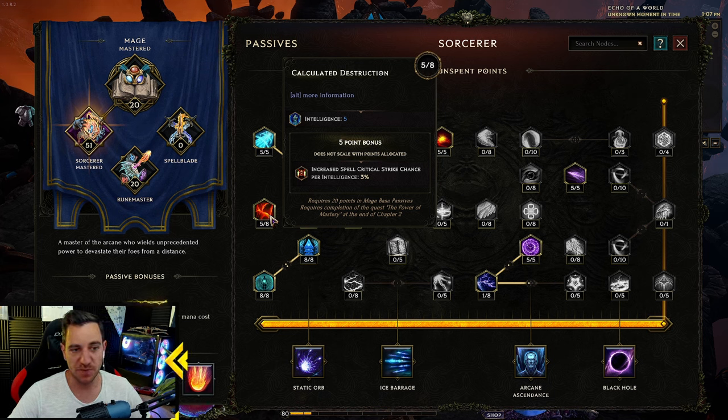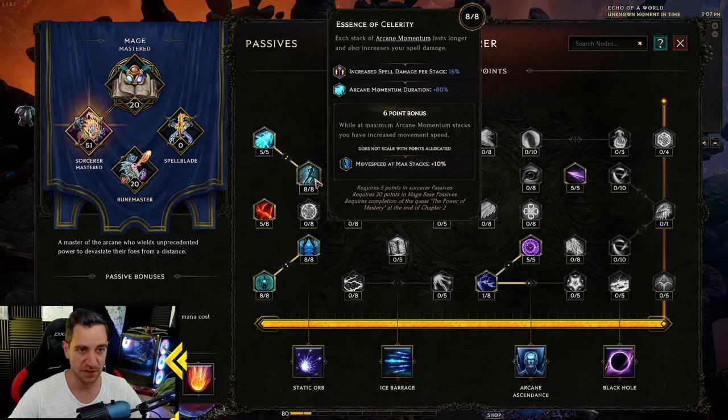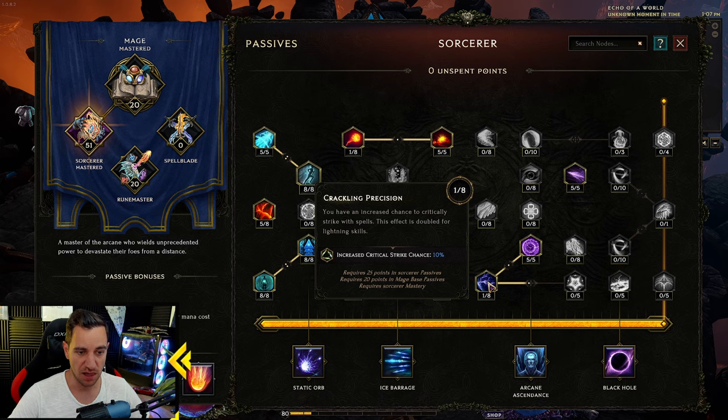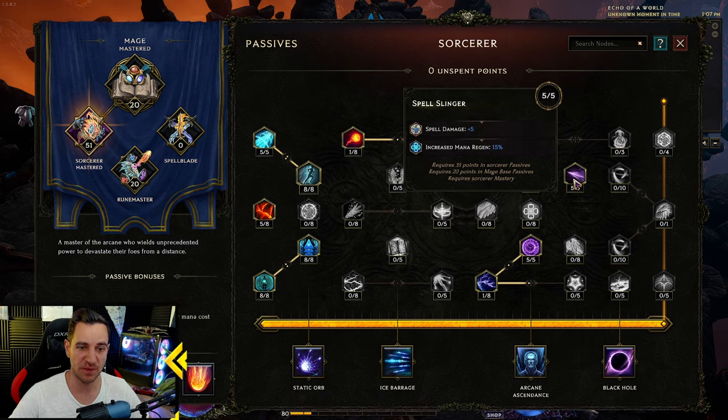Put five points into spell crit chance per intelligence - three percent, that's pretty sick because our int is pretty high. Arcane Momentum stacks are cool because spamming fireballs builds them up and you get more cast speed and spell damage. Fire damage and fire penetration, fire damage leech for health - very awesome. Crit chance and crit multi to do more damage with crits. Then spell damage and mana regen in the Spell Slinger section - that's all we do in the Sorcerer tree.